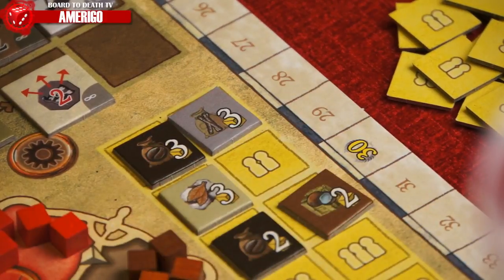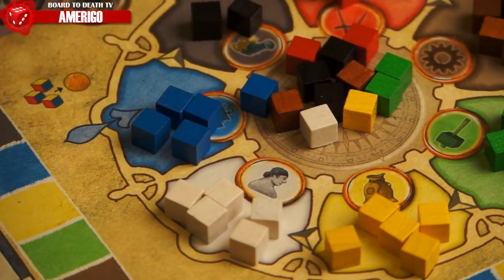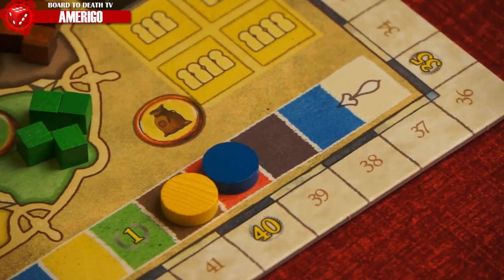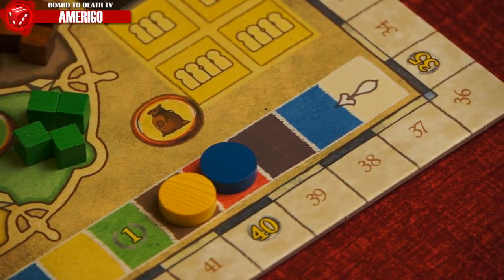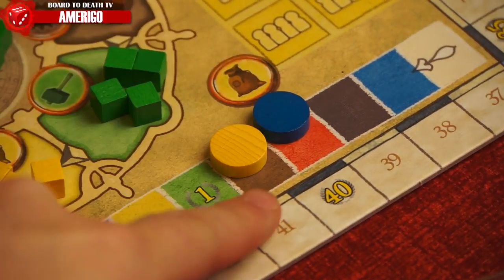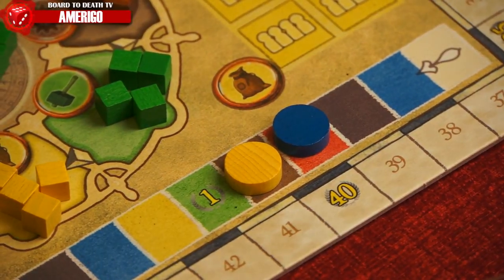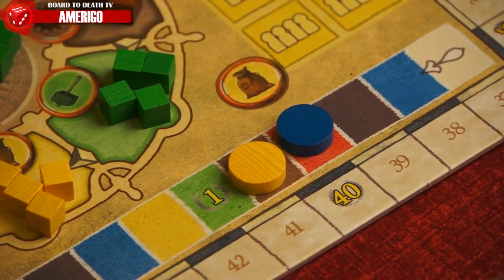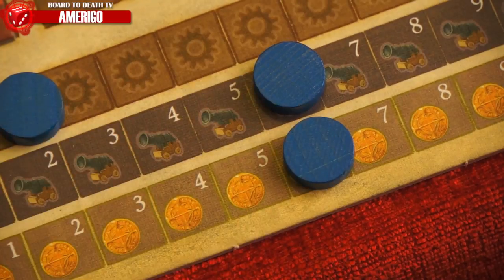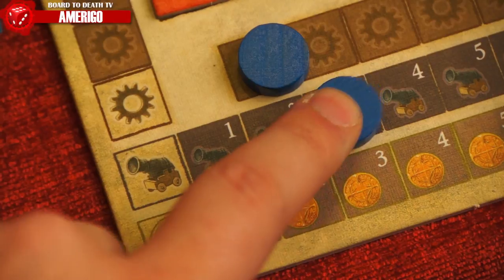Yellow cubes trigger the buy production token action. Simply pay the cost listed on the production token and add it to the appropriate space on your player sheet, stacking them if you have more than one. White cubes are used for special action. A player has two choices: he can advance his disc on the special action track to try and act first in his next phase — if he moves onto a space occupied by another disc, he lands on top of it, taking precedence over that player — or he can choose to take an action of the appropriate color on his space. Any excess APs when the disc is at the end of the track convert into two gold.